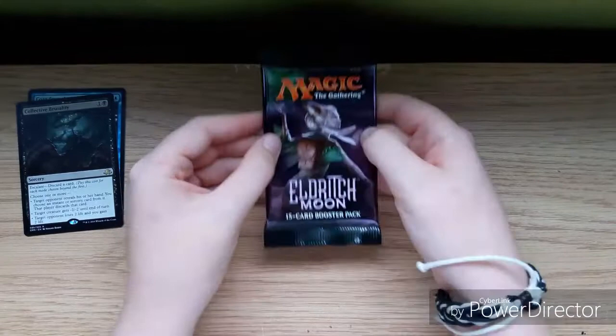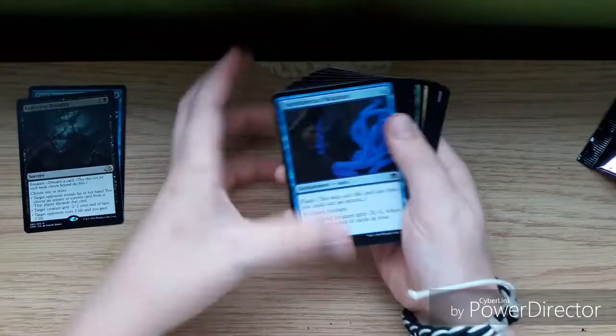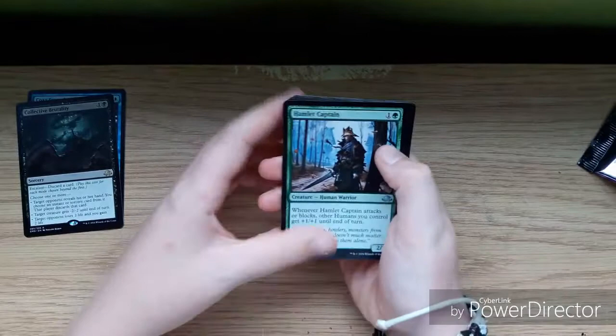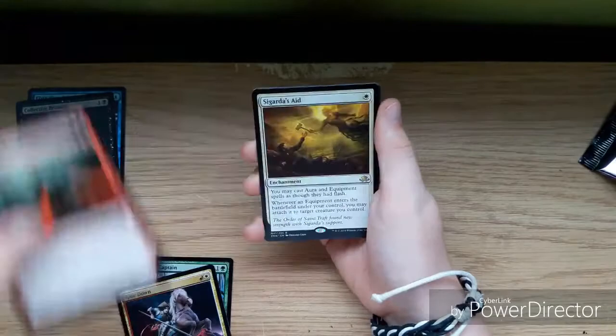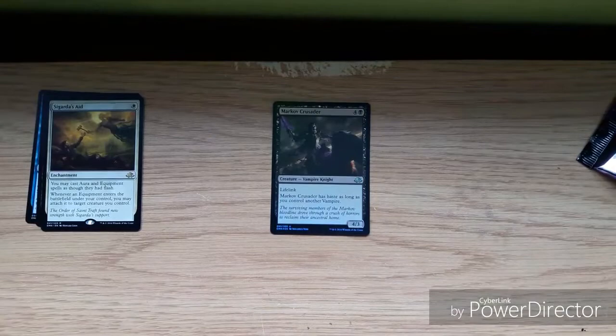Third pack — nothing too special so far, but I'm sure we'll manage to get something. We have a Hanweir Captain, Ride Down, Savage Alliance, Sigardian Aid, and a foil Mark of the Cursed.